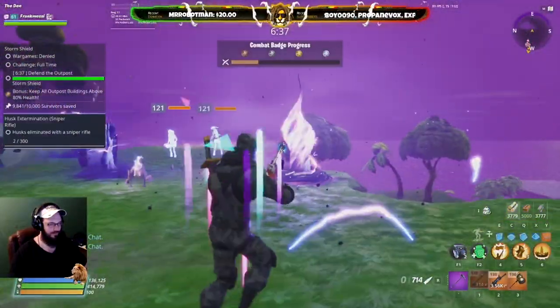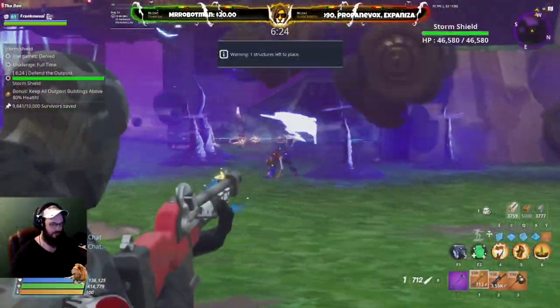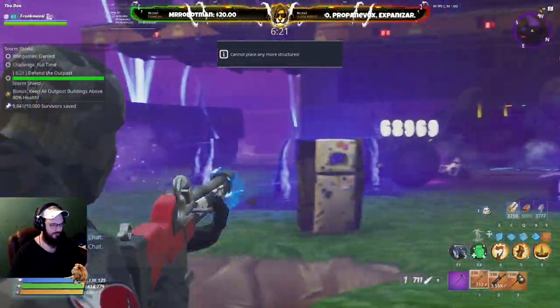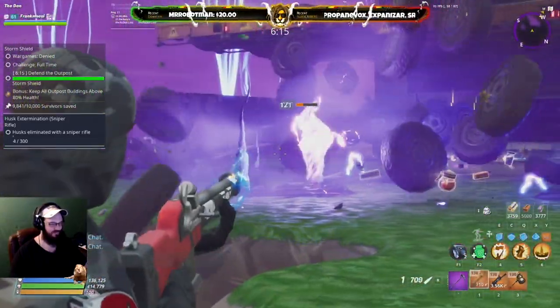If you saw my build, I actually have crit rating on the weapon as well — it's crit rating, double crit damage, reload, energy, and snare. So I already have crit rating on there, plus I'm using Totally Rocking Out only, so I've got about an 80% chance to hit a critical hit with this weapon.